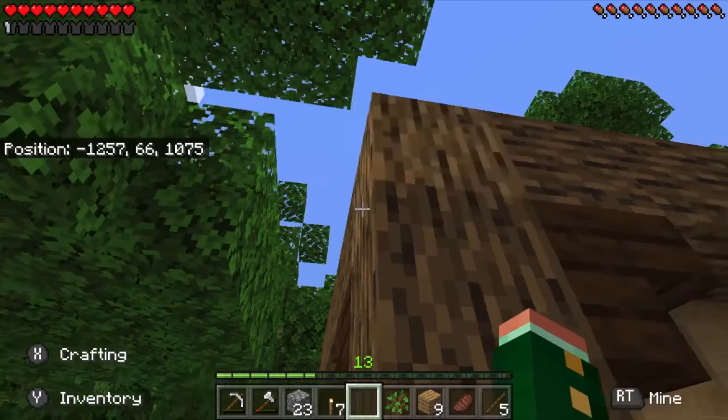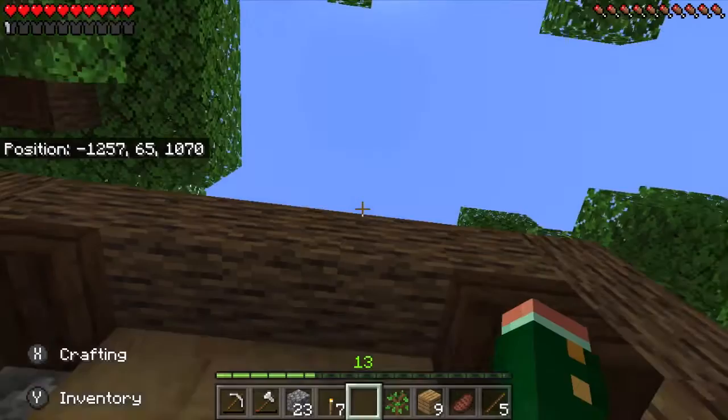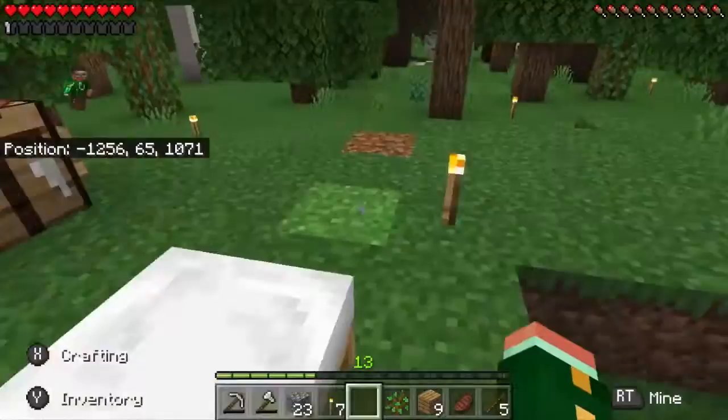The roof I'm going for is going to have stairs hanging off the side, then going up two blocks, continuing up two all the way to the middle, then going down two on the other side. It's going to be a pretty nice build and there's going to be decoration on each of the sides.